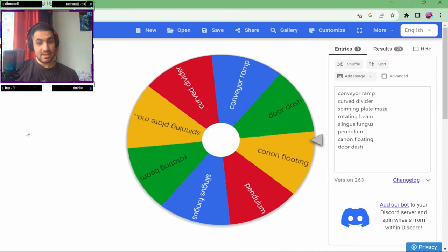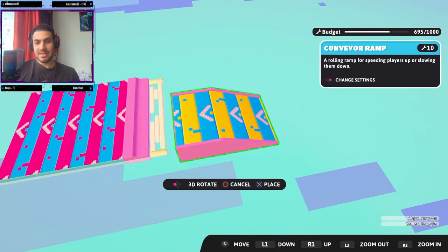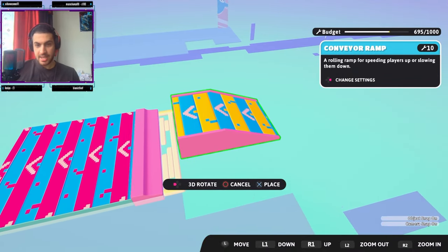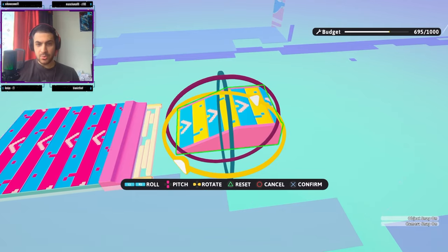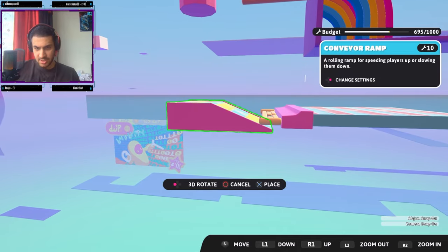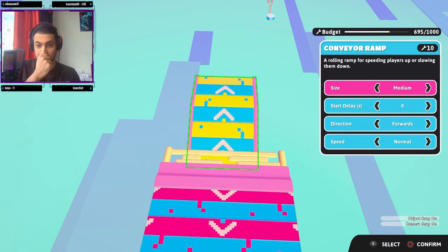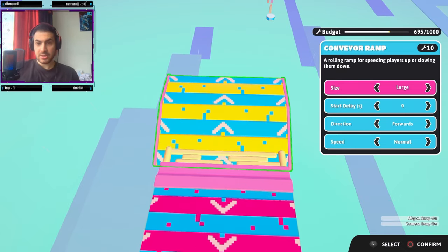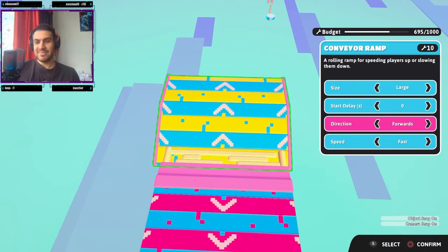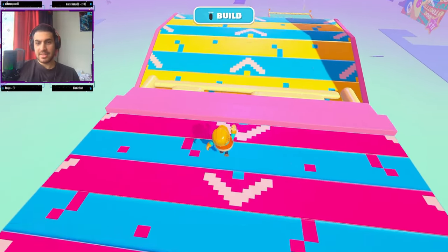We haven't had any cannons yet. We get a Conveyor Ramp — that's two conveyors next to each other! Let's make this one go forward with a little rotate. Nice and beautiful! Let's place it a bit lower so players can land on it more easily. We can change the settings — size large, speed fast, going forwards. Here is our Conveyor Ramp — let's give it a quick test. And yeet — that is fast! We love it.